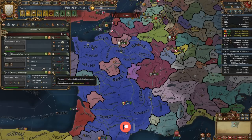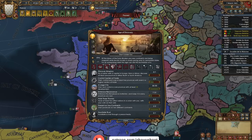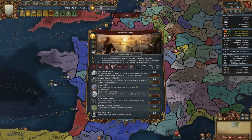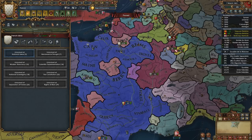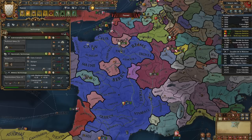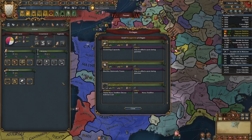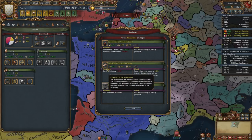That will unlock it, and now if I wanted to I could pop my golden era, which would make it a lot cheaper to take ideas and technology. But in order to do that we need to take out some loans, so I'm looking at this and I think it might be in a good position to go indebted to the burghers.